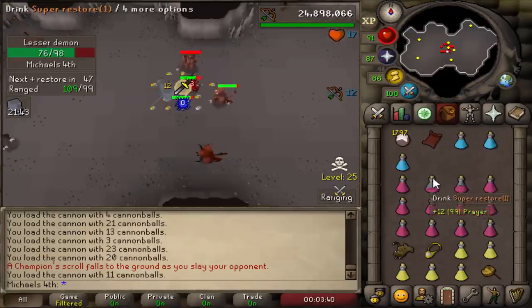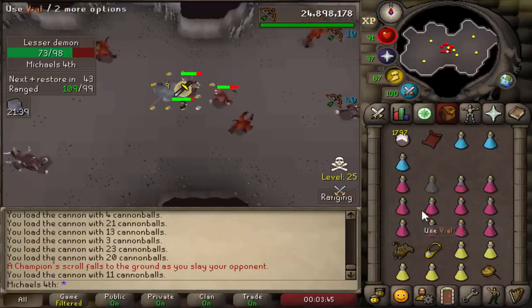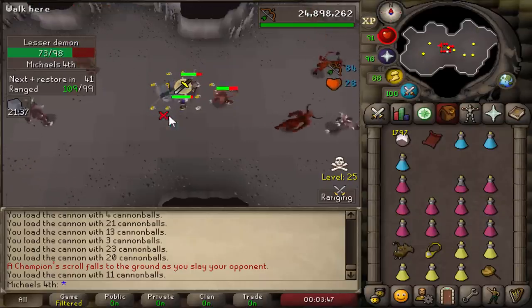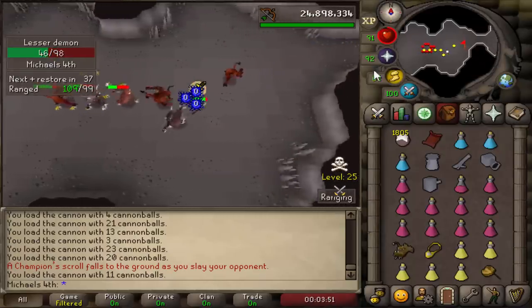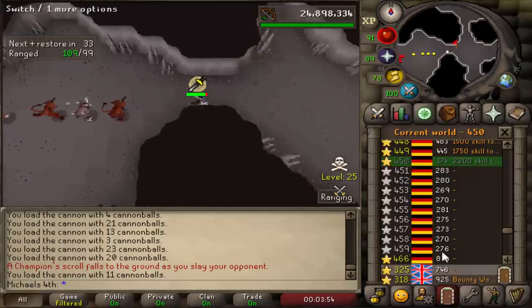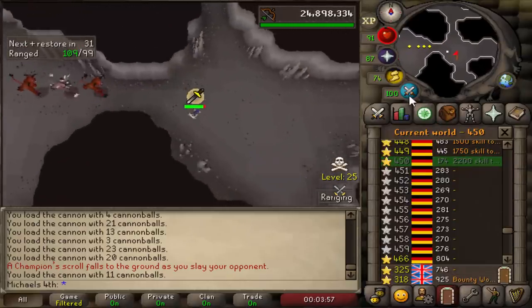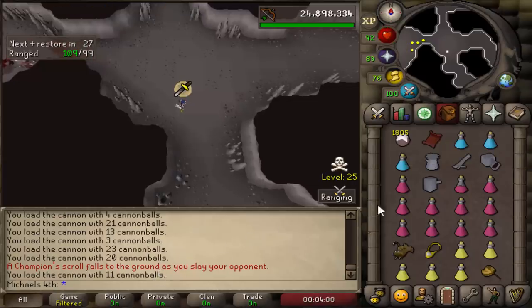Just got my champion scroll after like 3k kills. I had to go to a 2k total world instead of the 2.2k because they were both packed and I got PKed like 5 minutes ago. So I just came back up to the 2.2k total world and got myself my champion scroll. Really nice — two champion scrolls out of the way.